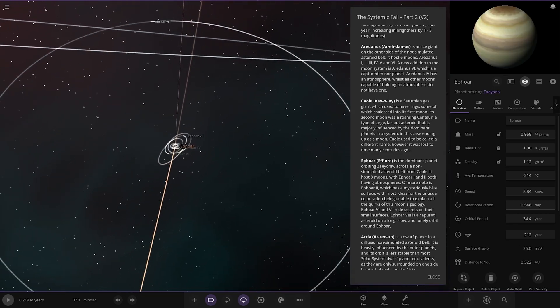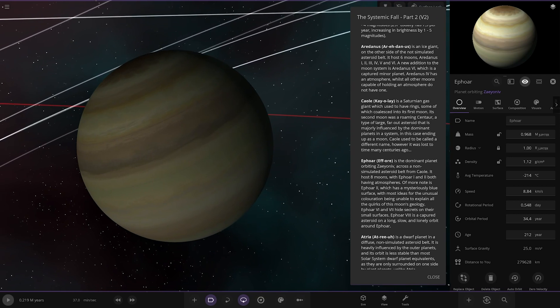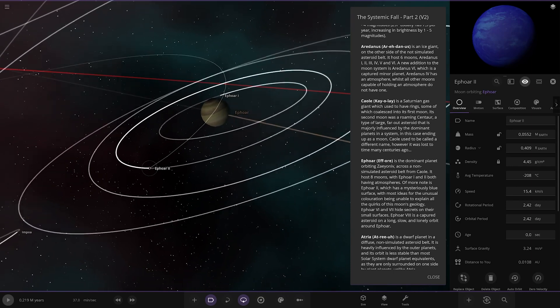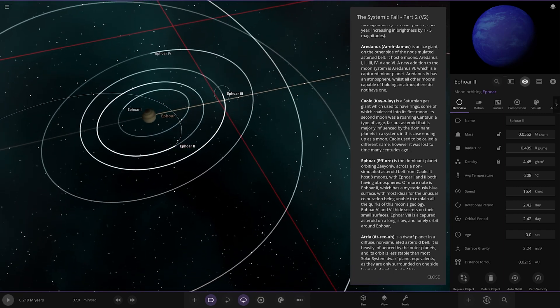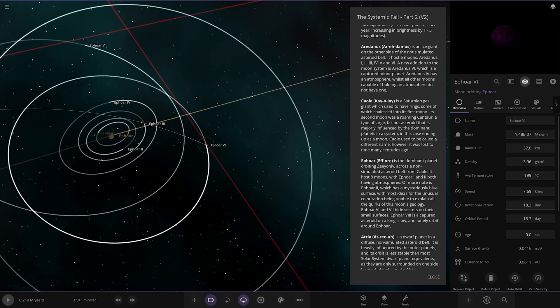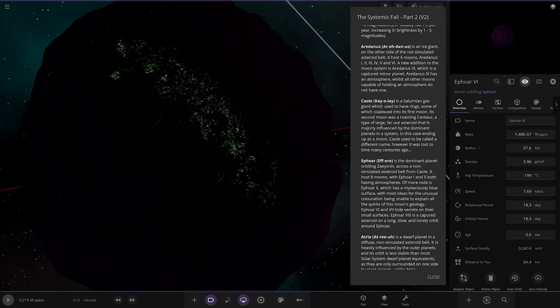Moving on, we have F4 — a dominant planet orbiting across a non-simulated asteroid belt from Kaole. It hosts 8 moons, with F4-1 and F4-2 both having atmospheres. More notably, number 2 has a mystery blue surface. Serious research into the unusual coloration is unable to explain all the quirks of the moon's geology. Moons 5, 6, and 7 are very dark — they hide secrets from their small surfaces. Moon 8 is a captured asteroid on a long, slow, lonely orbit. Green lights — very cool.